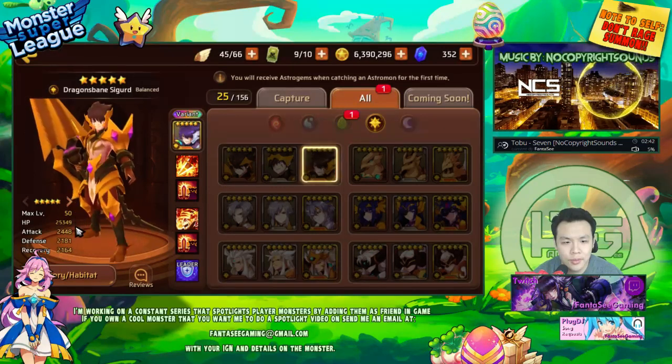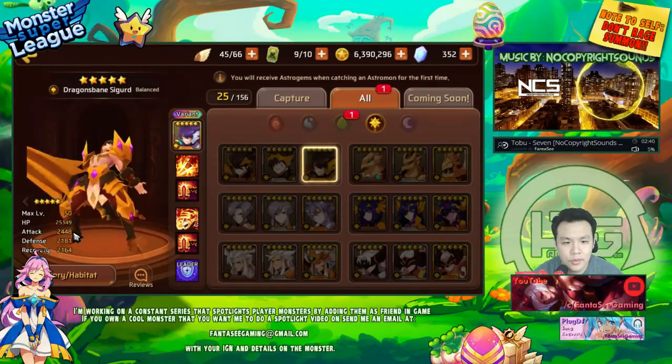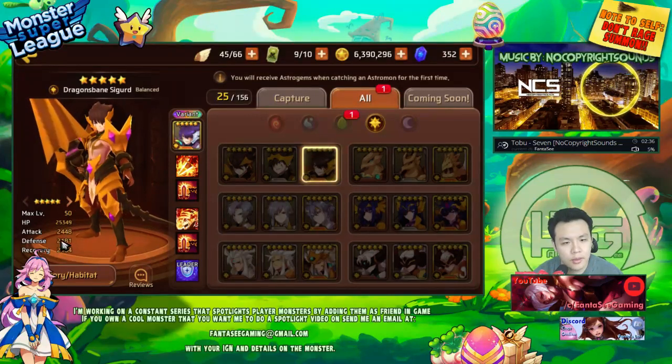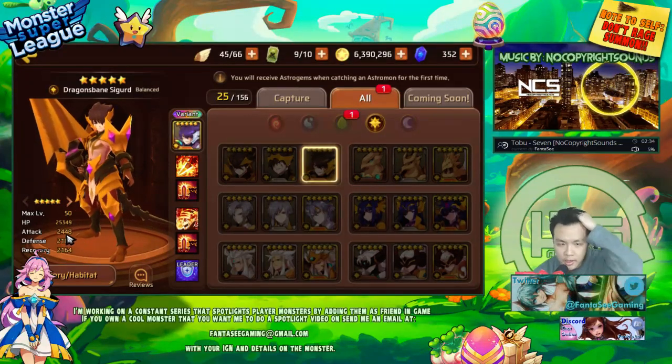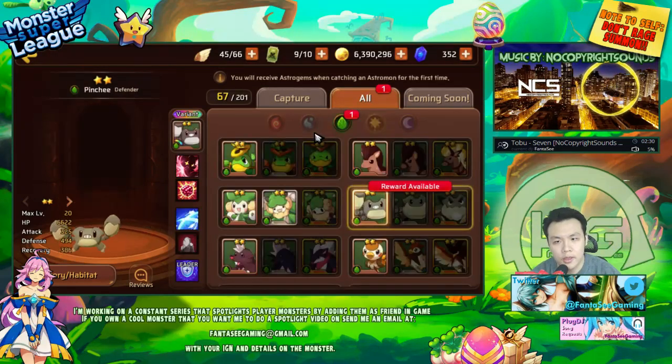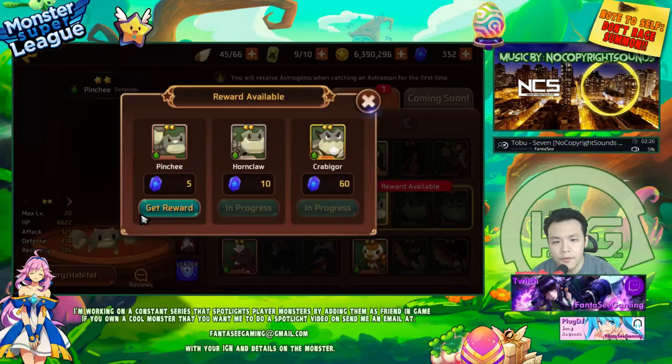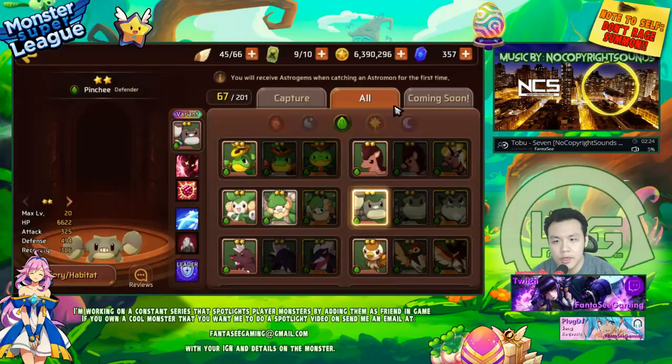He's also balance type, which means his stats are okay — his defense and attack are slightly higher but HP is a lot lower than the wood or water versions.